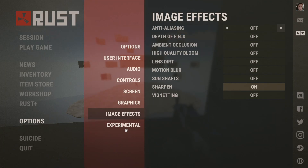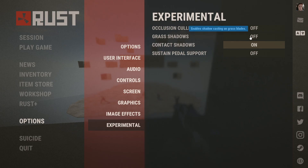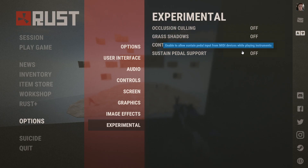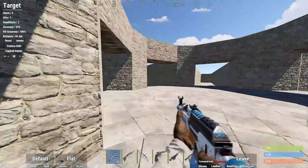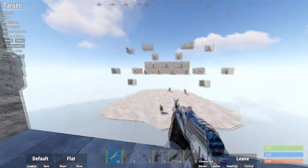Occlusion culling enables hiding of objects behind walls. It makes hardly any difference, so it doesn't really matter — I just have it off. Grass shadows — I'm not a fan of shadows. Contact shadows — can't be having these either. Just turn these off.